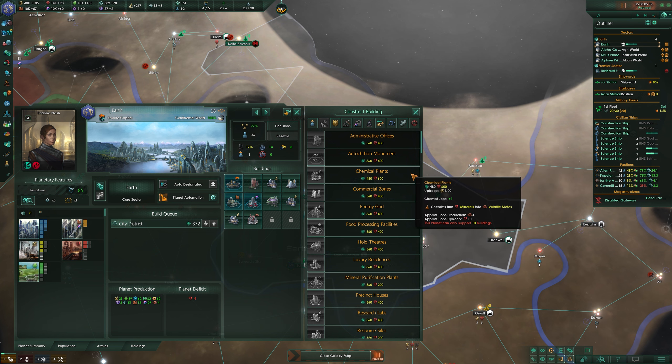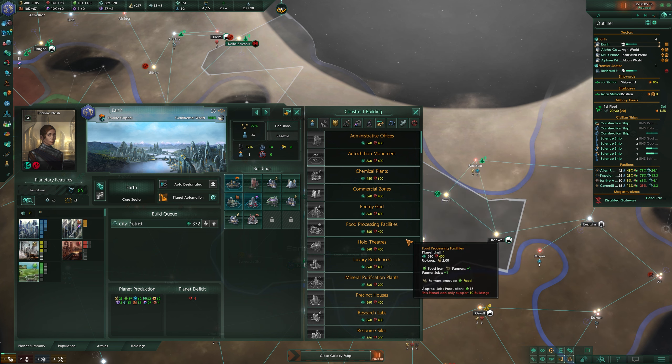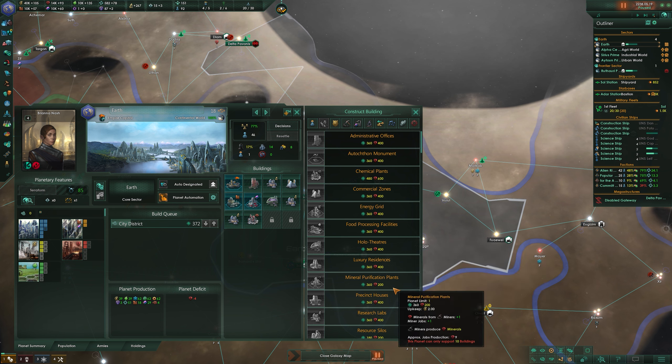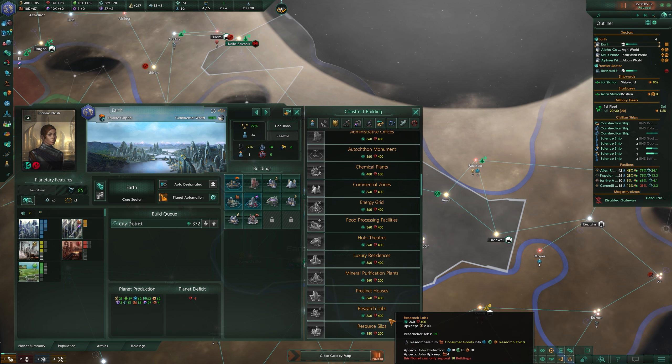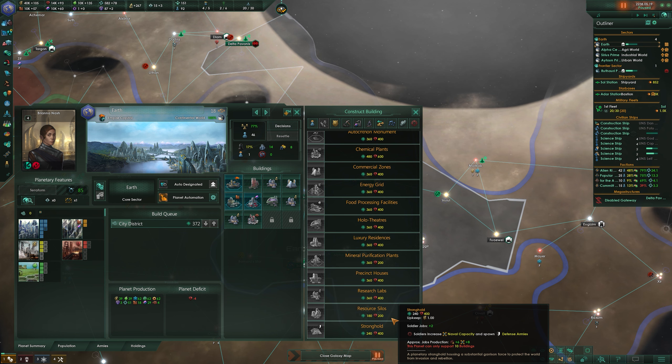Buildings are the other things you can build on planets, and these are a lot more varied. You can make something to do pretty much anything, like produce main resources as well as rare materials like crystals and gases, increase your housing, decrease crime, and pretty much anything else to do with keeping your planet moving. You can build whatever you want on any planet, but normally it's best to specialize to make the most of any modifiers on that planet, both natural and artificial.